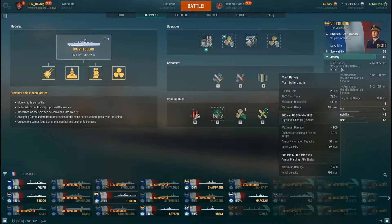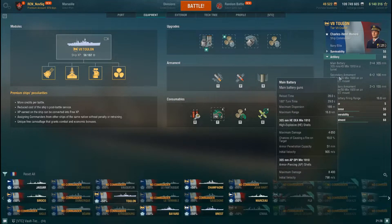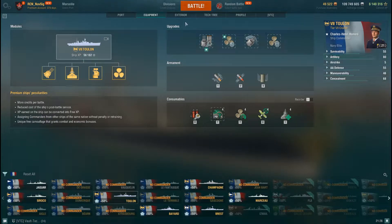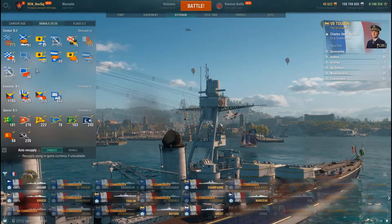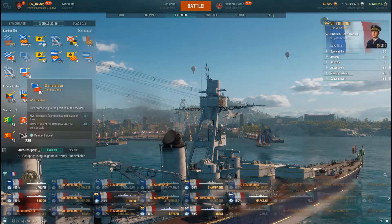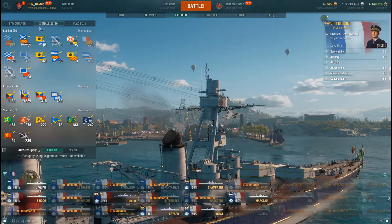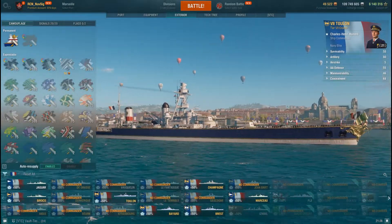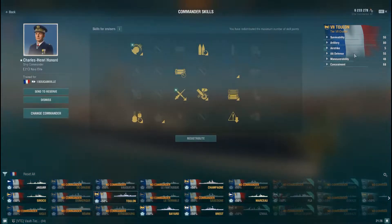The turret traverse I got down to 29 seconds — it was 40 seconds base. So yeah, in a hard turn, especially with speed boost on, I can't control it. My secondaries are 6.6km, which is usually enough for destroyers. For flags I take economic and special flags, and I try to take a lot of the start-fire flags. The base turret traverse at 40 seconds is brutal. I also take the specialty camo because it's gorgeous.